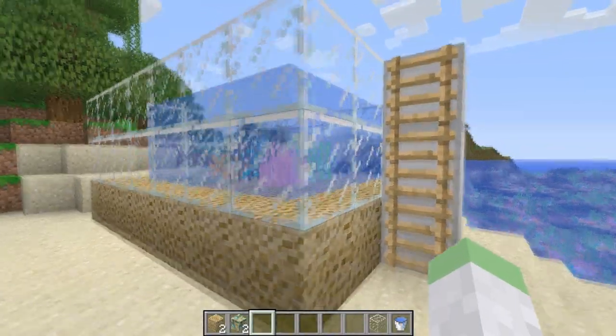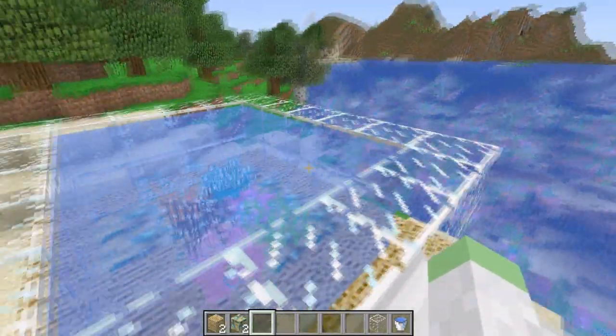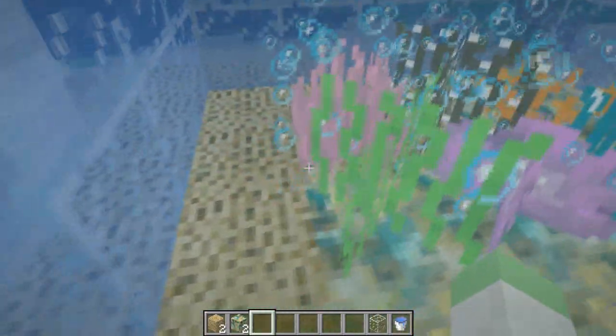I've created this mini aquarium right here to show off each one of the corals. There are six different types: green, pink, purple, blue, orange, and brown — and some of which have interesting aspects to them.